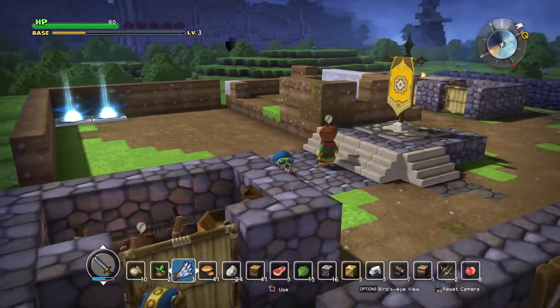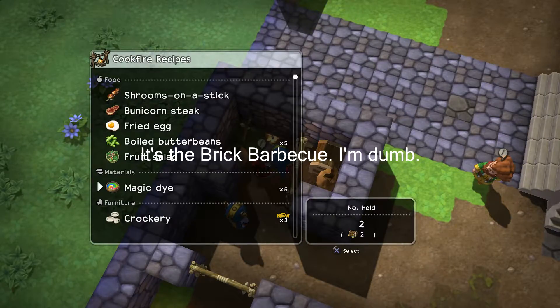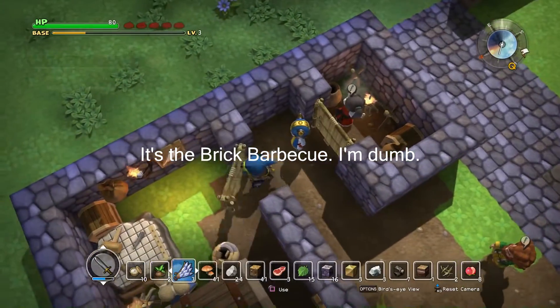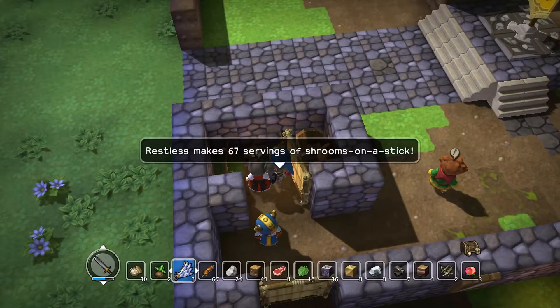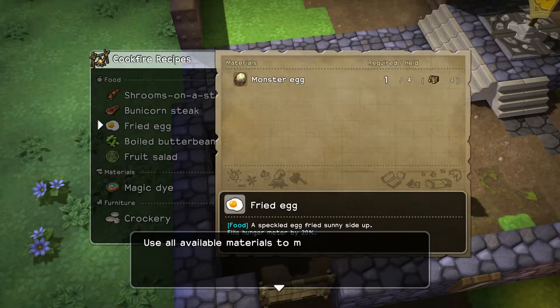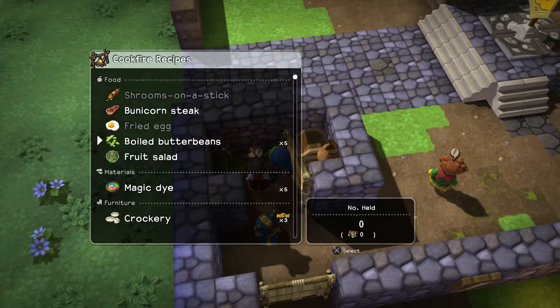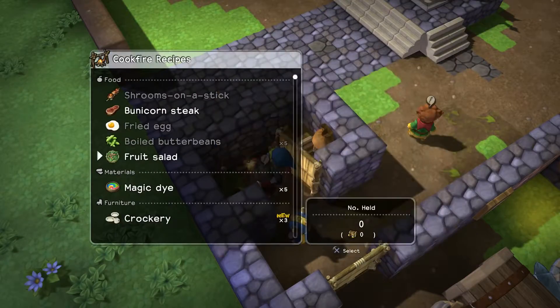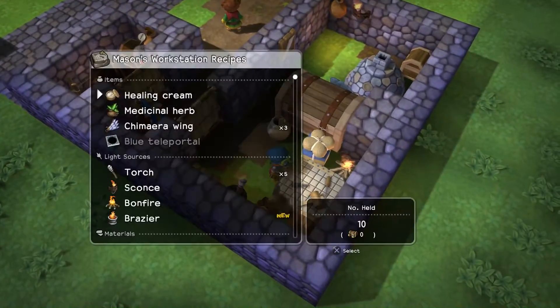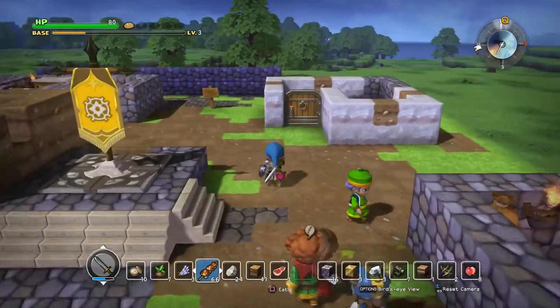I grabbed the roof thing from the castle but I don't know how to make it yet. I need to figure out how to make bread - it said I can make bread. I made a bunch of these because I was hungry - 67, I'm never gonna go hungry again. I've noticed that the little mages that show up at night drop eggs, so anytime I see them I'm definitely gonna be making some eggs.